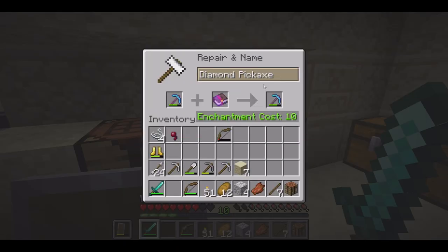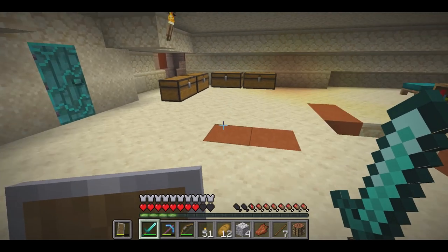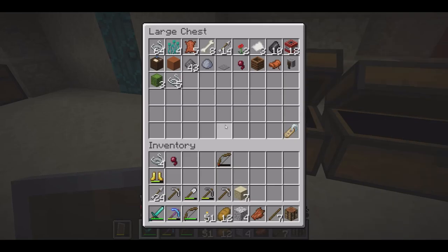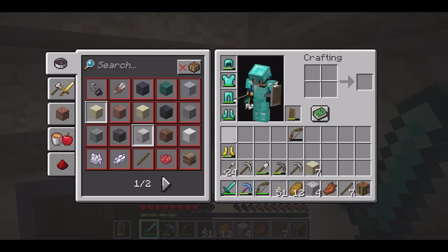And after an incredibly long wait, guys, we finally have our pick. It is almost as good as it gets. We could have Efficiency 5, but I'm OK with it — we'll get Efficiency 4 at the very least. I know Efficiency 5 is only from books, so we'll get Efficiency 4 later at some point.